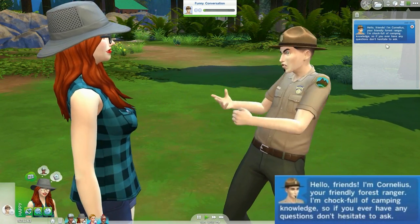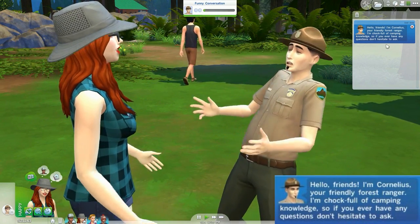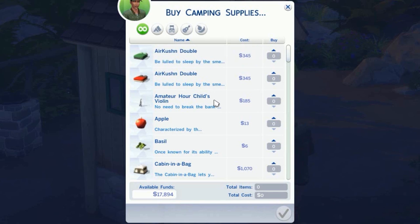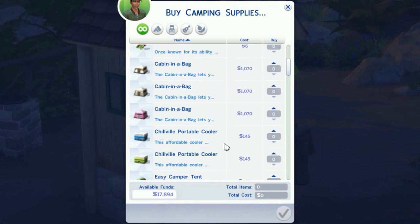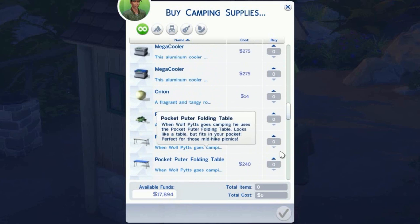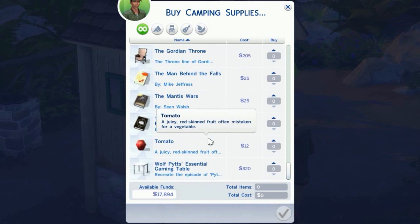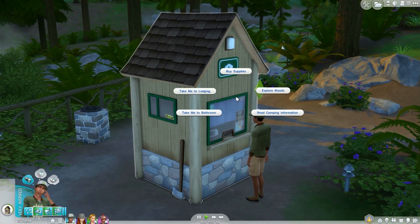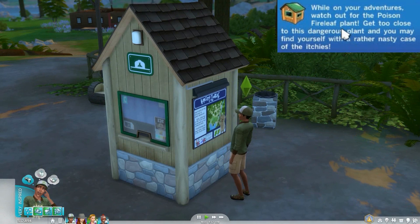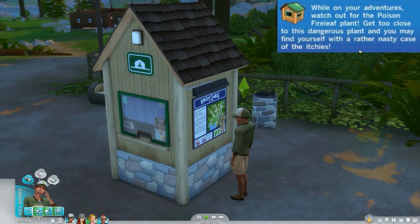There's the ranger station, and when you arrive at Granite Falls a ranger greets you: 'Hello friends, I'm Cornelius, your friendly forest ranger. I'm chock full of camping knowledge, so if you ever have any questions don't hesitate to ask.' At the ranger station you can buy supplies like beds, tents, collectibles such as fruits and vegetables, books, campfires, and even guitars for campfire songs. You can also explore the woods or read campfire information — for example, watch out for the poison fire leaf plant, which can give your Sim a nasty case of the itchies.